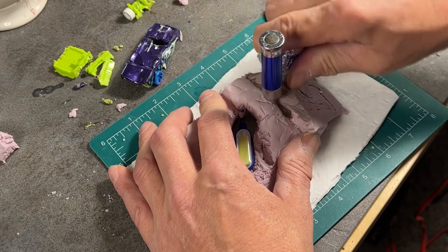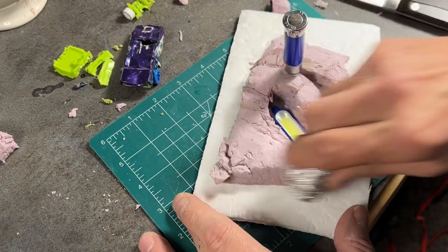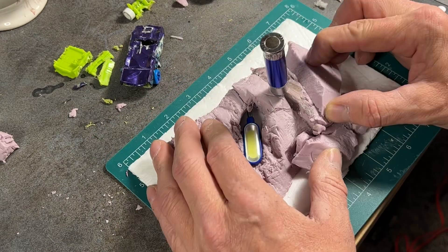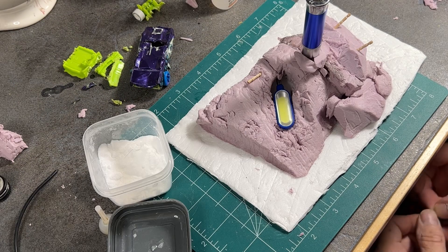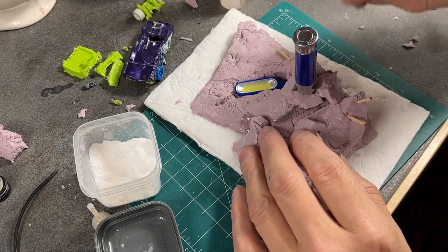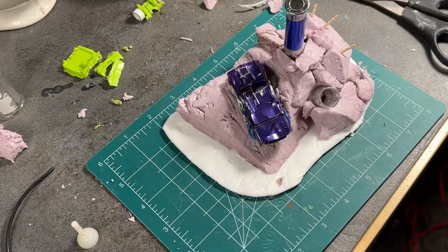I textured the outcropping before adding additional features, texturing each feature as I went. When adding this large stone to the base, I wanted a solid bond so I pinned it in with toothpicks. I added stones around the base of this tower to help solidify its appearance into the scene, although I really don't know what this tower is supposed to be exactly.